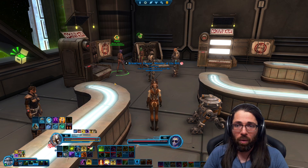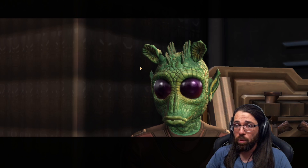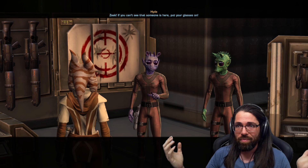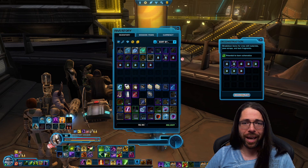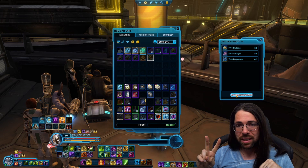Another vendor we're going to be seeing for gearing — if we go into the middle room of the supply section of fleet, this is where our item modification vendors are, all the way up to level 70. You'll find Hyde and Zeek here. Basically what happens with these guys is they allow you to deconstruct existing gear at 328 and 330 to get currencies that let you get enhancements and mods so you can customize your gear as much as you want. I'm actually deconstructing a whole bunch of gear here to make sure I have the currencies to upgrade two pieces of gear all the way to 330.